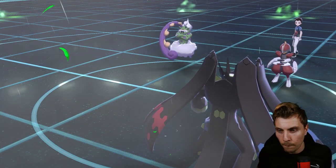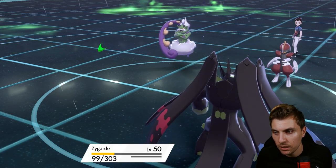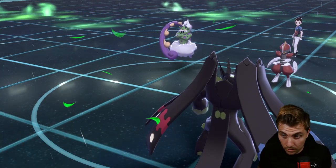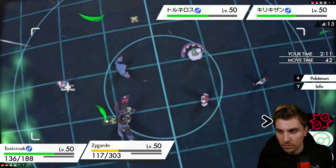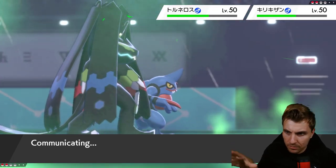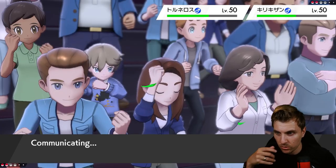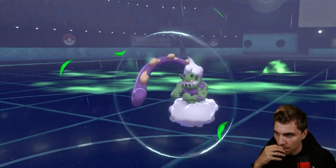Fake Out into Tornadus — Thousand Arrows picks up the KO on Bisharp, and if Tornadus doesn't protect, we can get the Sucker Punch KO onto it next turn. We can stall out the rain and hope Hurricane misses. They may double protect, but we're going to be alright because we've got Sucker Punch on Toxicroak. Tornadus protecting, Bisharp protecting — rain stops, making things much easier since they now have to land Hurricane in normal conditions.